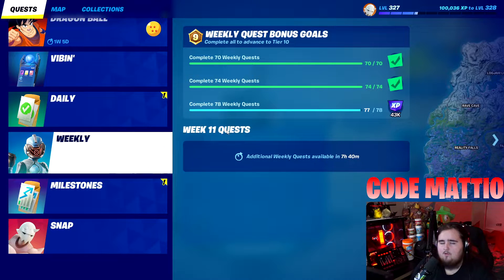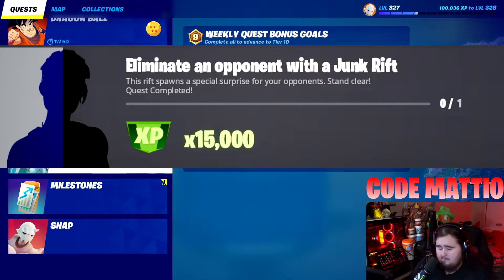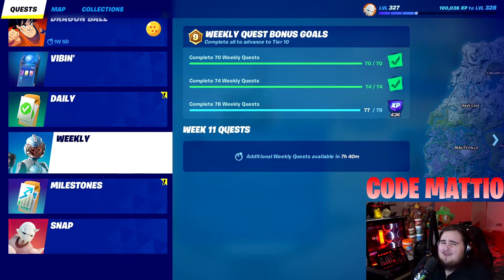Let's jump into the challenges. Week 11 season quest — the first challenge is eliminate an opponent with a Junk Rift. This one's super simple. The hardest part is really finding what you need. Junk Rifts are found on the ground and you usually get two, so if you miss one you can try again. The easiest way is to find a bot or go into bot lobbies and get a bot to stand still so you can eliminate them easily.